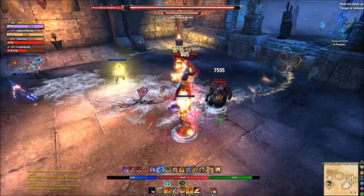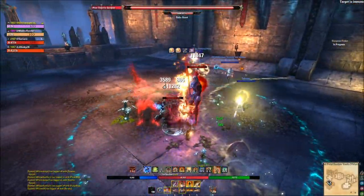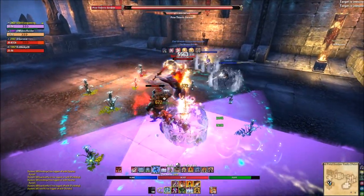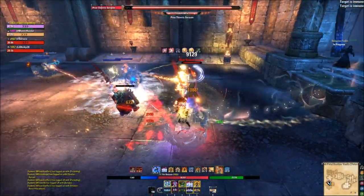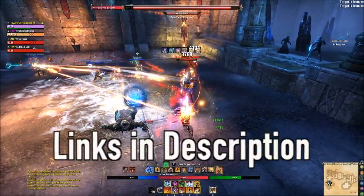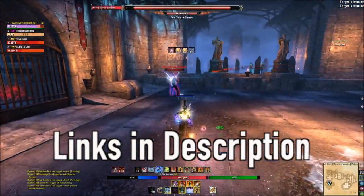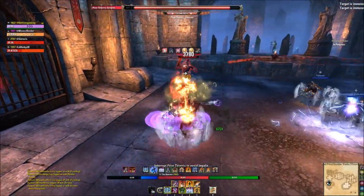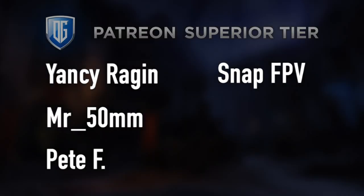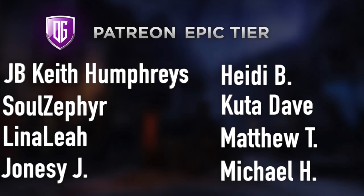Always start with the training wheels when you're learning first. These are generic templates that can be used on every class — listen to your raid leader if they want something specific, but trust me, these work. Follow me on Twitter at DeltiaGaming1, consider becoming a Patron to help me produce more videos, and don't forget to like and subscribe. Thanks for watching.